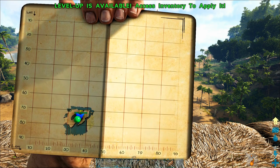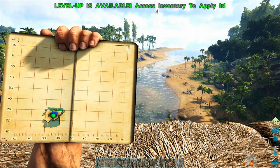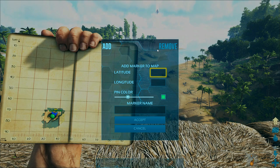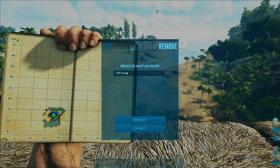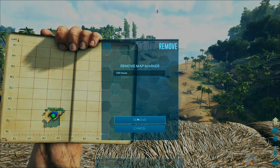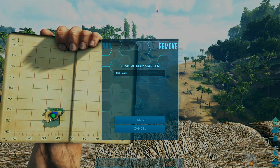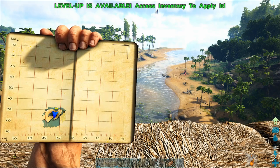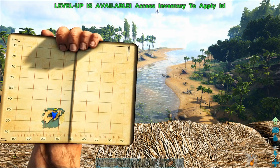From here we can determine which direction we need to go using the map and find our way back to our house, which will be incredibly helpful. If I want to remove a pin, I can go up to the remove bar, click on it or select it, then hit remove, and that's going to make that pin disappear. You can do this with any location on the map.